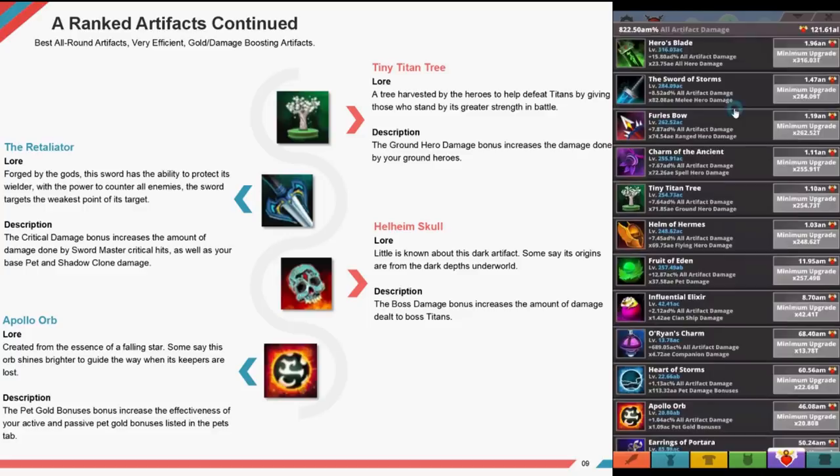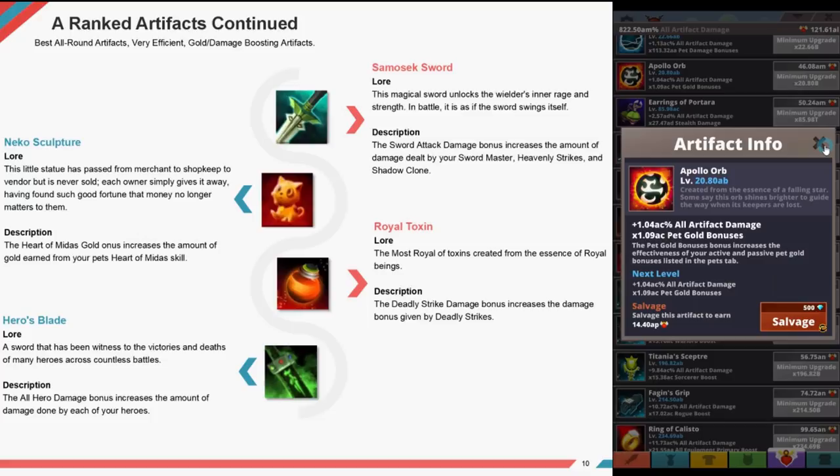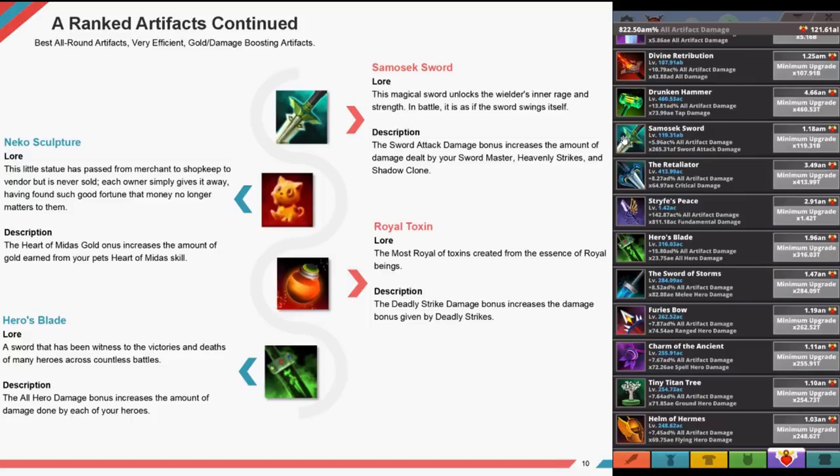Hellhelm Skull — little is known about this dark artifact; some say its origins are from the dark depths of the underworld. The boss damage bonus increases the amount of damage dealt by boss titans. Polo Orb — created from the essence of a falling star, this orb shines brighter to guide the way when the keepers are lost. The pet gold bonus increases the effectiveness of your active and passive pet gold bonuses. Samosek Sword — this magical sword unlocks the wielder's inner rage and strength; in battle it is as if the sword swings itself. The sword attack bonus increases damage dealt by your sword master, heavenly strike, and shadow clone.